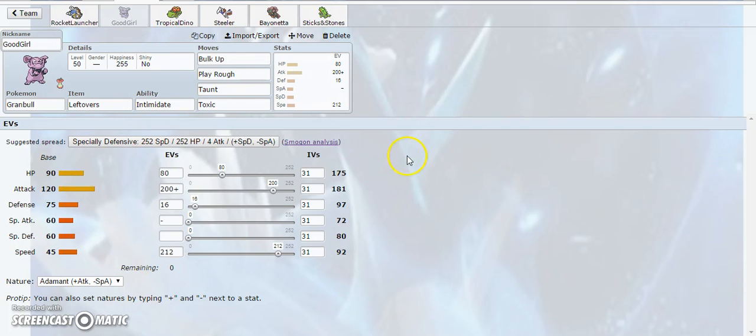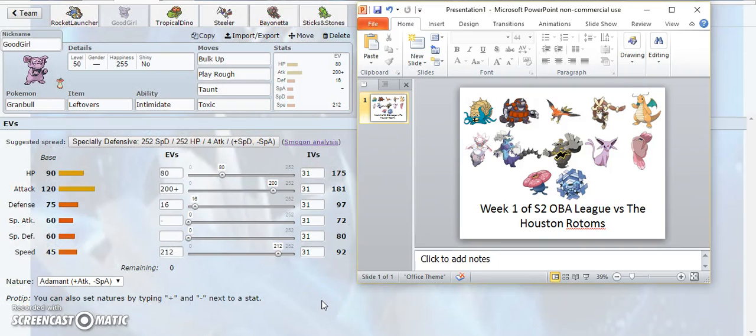Next I have Granbull, nicknamed Good Girl. I wanted to run Intimidate this week because his three OU picks — Talonflame, Mega Lopunny, and Dragonite — hit incredibly hard, so having Intimidate pressure is very nice. The moveset is Bulk Up, Play Rough, Taunt, and Toxic. Bulk Up is to take hits and raise my Attack stat — Intimidate plus Bulk Up is a really good strategy. Play Rough is STAB and does a lot to Mega Lopunny and Dragonite.